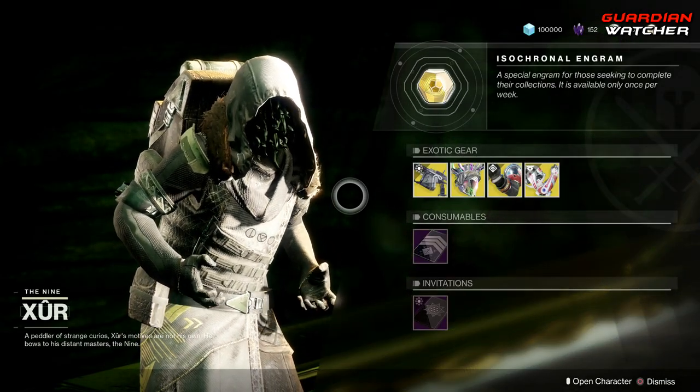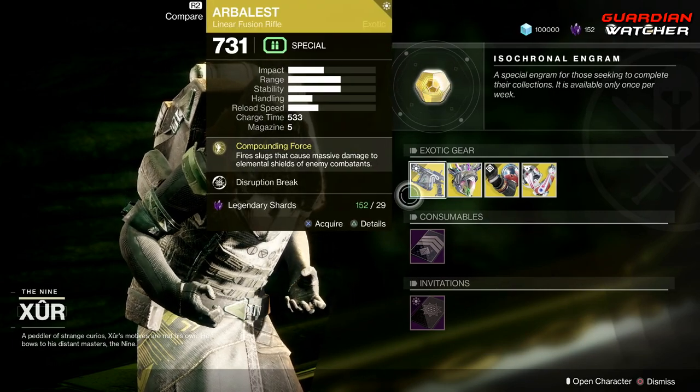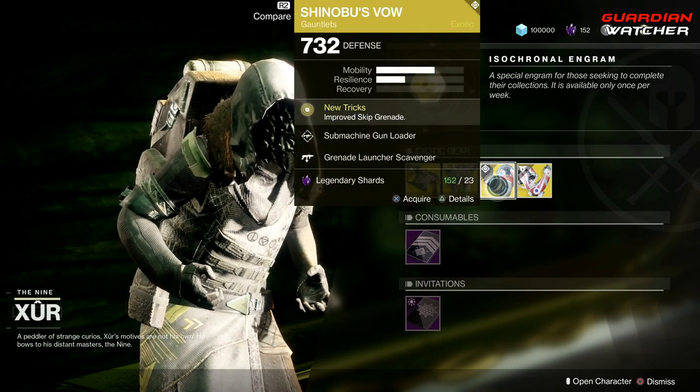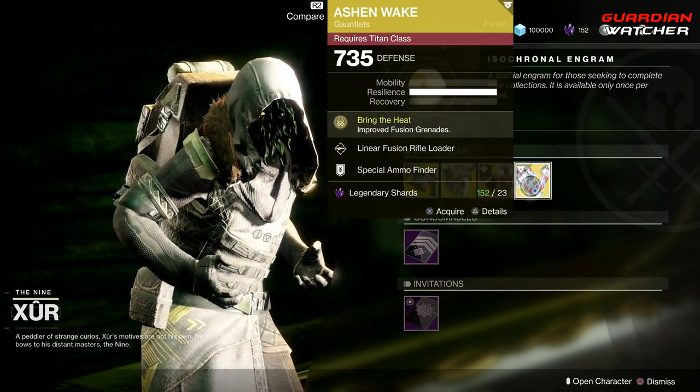So as always, let's go ahead and start with the left-hand side. We have the weapon of the week, which is the Arbalest. It's an exotic linear fusion rifle. Then we have the Counter-Tempest for the Warlock, Shinobu's Vow for the Hunter, as well as the Ashen Wake for the Titan.